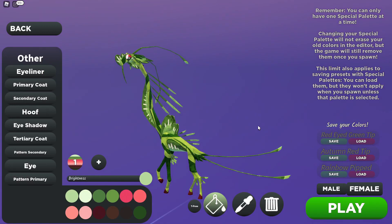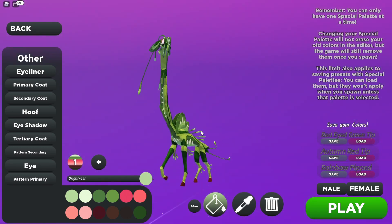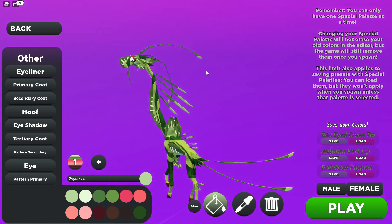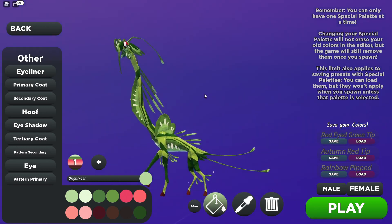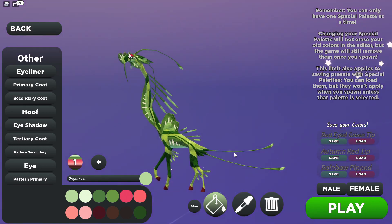So what did we end up with? I imagine this creature lives in the forest, eating leaves on the top of trees, a bit like a giraffe. The first color scheme I came up with was a nice green one that sort of blends in — we've called this one the Red-Eyed Green Tip, for obvious reasons: it's got lighter green tips and a red eye of sorts. I really like one color in different shades — anyone who watches the channel knows how I color.